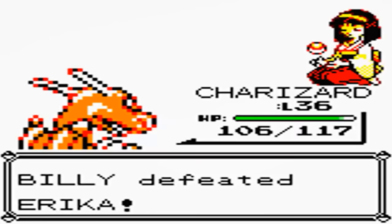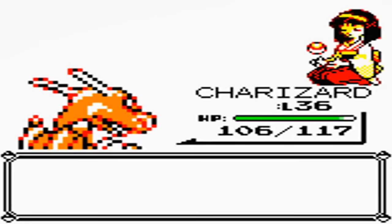In addition to badges originally being usable items, there were also originally going to be belts that were given out instead of badges. According to an interview translated by Did You Know Gaming, trainers were originally going to have a rank of some kind, and this rank was going to be shown off as you progressed throughout the game with karate-like belts of different colors, which signified your trainer rank.